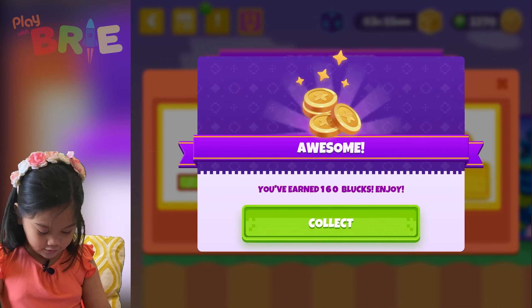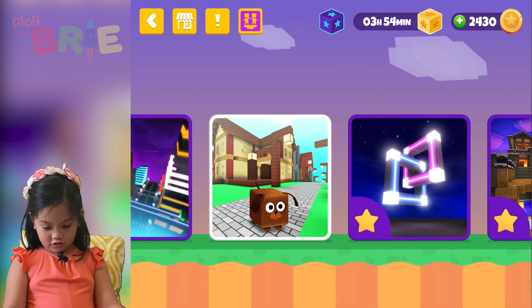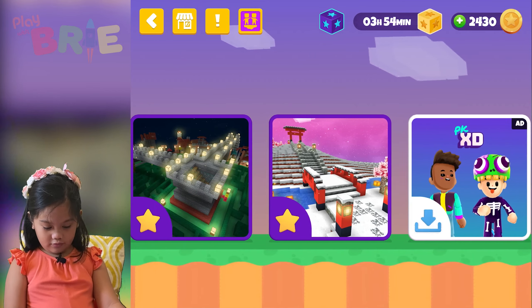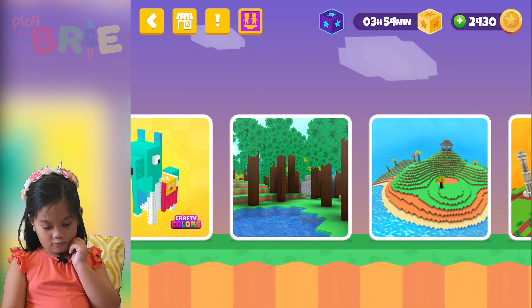Now let's go get my daily prize — one hundred and sixty bucks to enjoy today. Now let's see... where should we go now? I wish I could do — I mean, go here. No, I don't want to go there. Not PKXD. Where should I go?